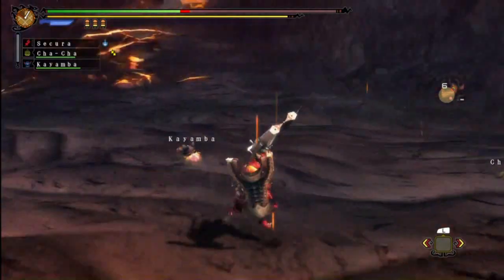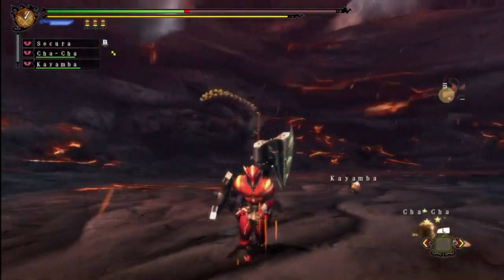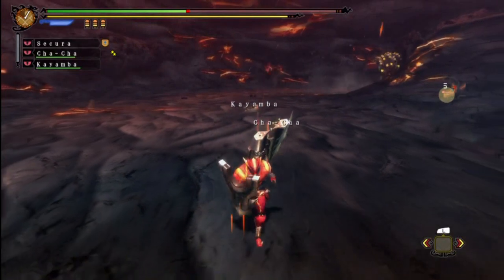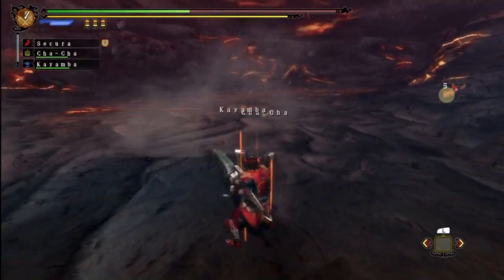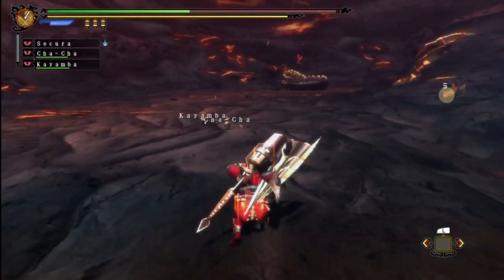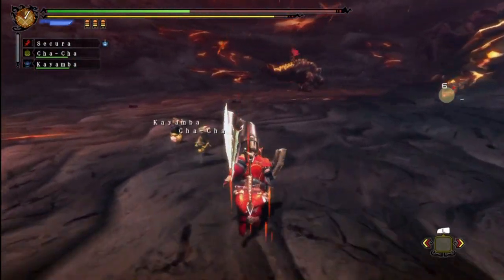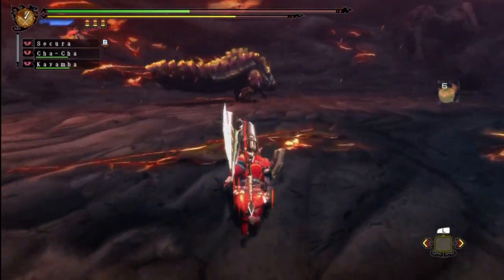Where'd he go? Oh yeah, the special move - there he is. The regular Urugan always ends up on the other side of that cliff, but yeah, he still has that move which he only does in this area. So really, if you know how to fight the regular Urugan, you know how to fight this guy.